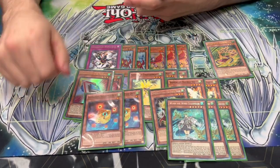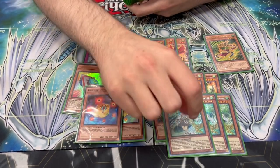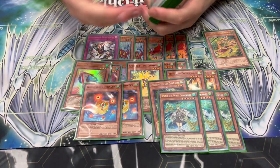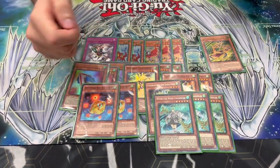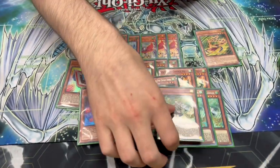We're also playing three Win. This can be pretty much any searcher you want — it can be some Overworlds or Scratch. I prefer Win the most, just because it puts stuff in grave, and on top of that it's one of the least restrictive conditions. It literally searches anything you want. I can even search Droll with this card. And that's the thing — if I know I'm going up against a deck that's weak to it, I'll search the Droll rather than just get an extra negate.